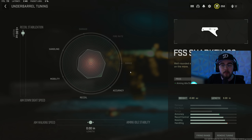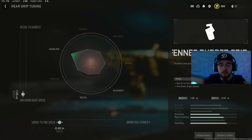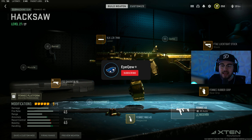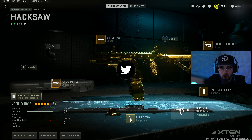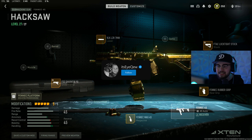For Fennec tuning: underbarrel fully maxed recoil stabilization, bottom bar at zero; stock fully maxed ADS speed, bottom bar at zero; laser fully maxed ADS speed and sprint-to-fire speed. That's my full Fennec SMG build — by far my favorite SMG in the game right now. It kills so fast, it's easy to use, and has great mobility. Go give the full Fennec build a try and let me know your highest kill game.